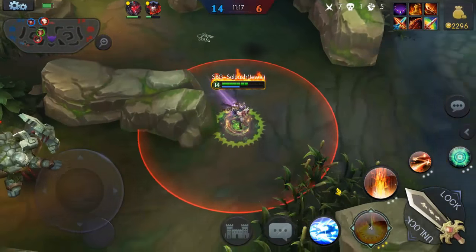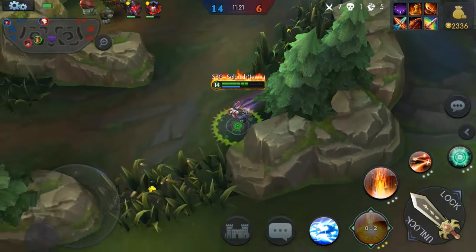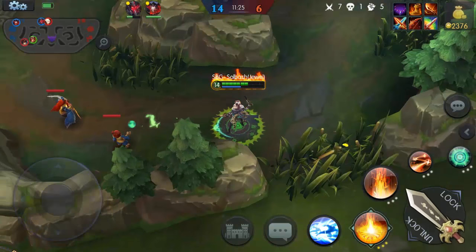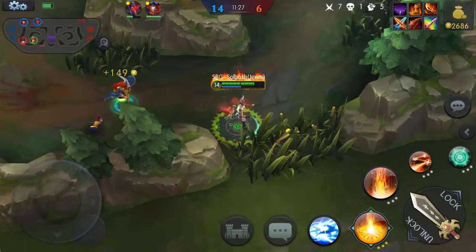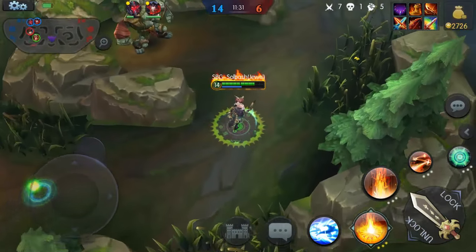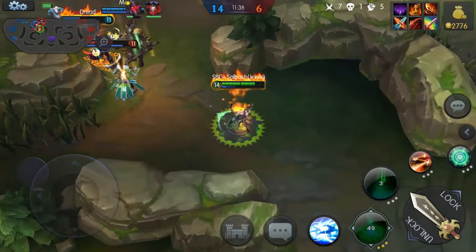Regen with some help from that lifesteal. Let's see where he went — he's bottom by himself and about to die. Going to kill these minions right here. Gives me a little bit of life. 604 crit from a normal attack — that's crazy! He's swooping top trying to come in on these guys but he's gonna die.